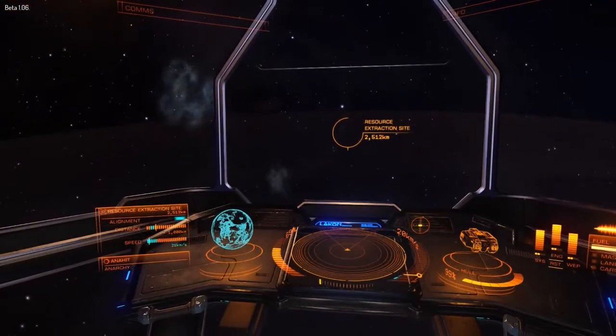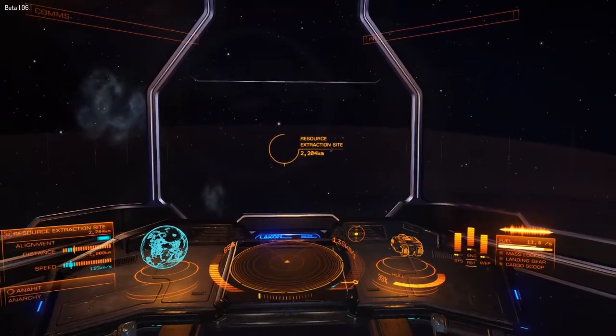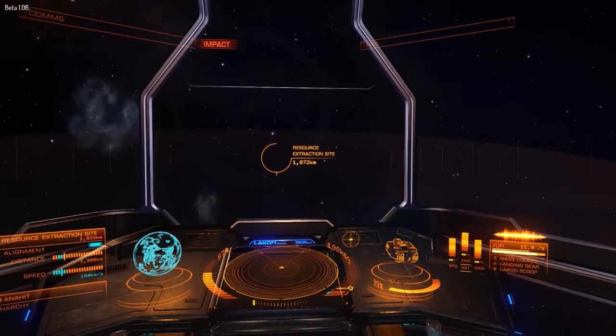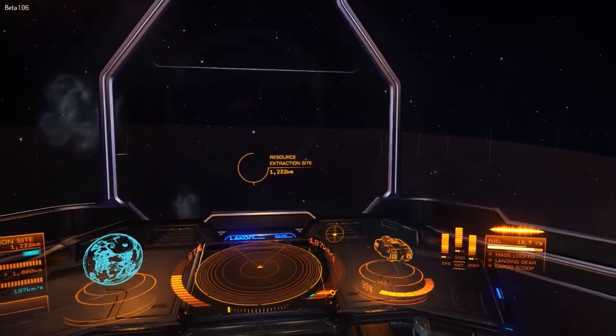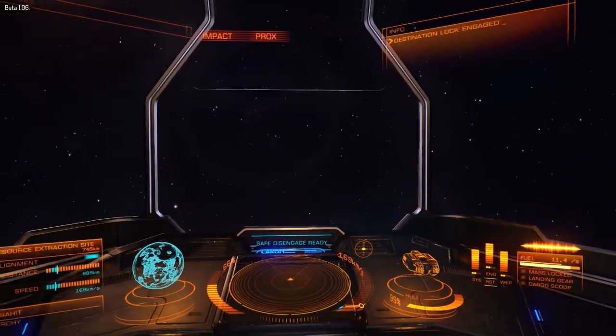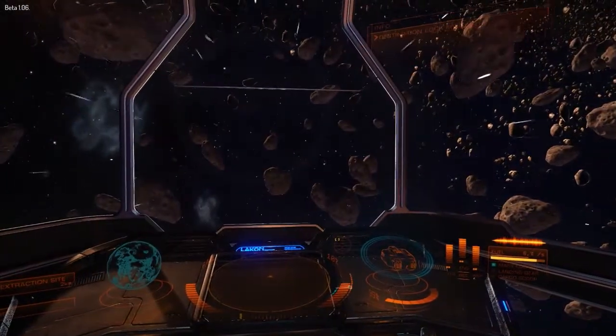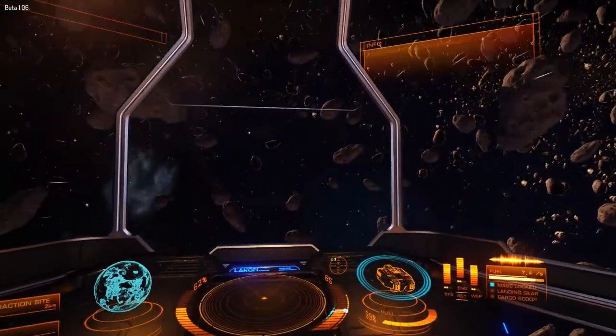So I'm in LP 98-132 — I think that's the system, it's the one with Freeport Station in it — and I'm just heading to this resource extraction site which I'm pretty close to, because I know there's a bunch of asteroids around here as you can see, and I'm just gonna try and land on one of these.